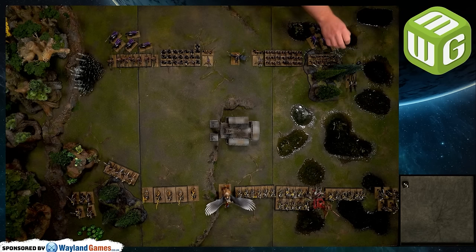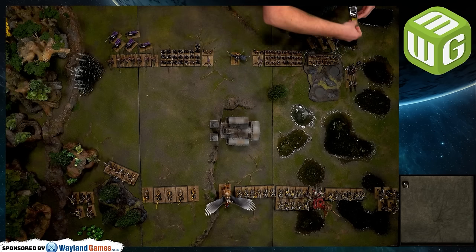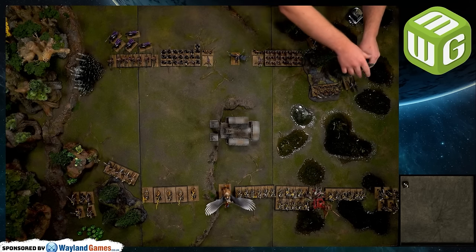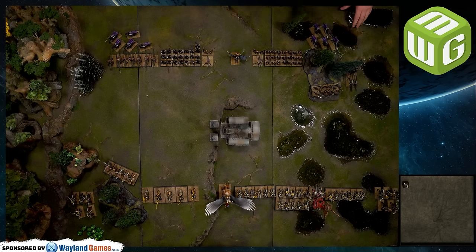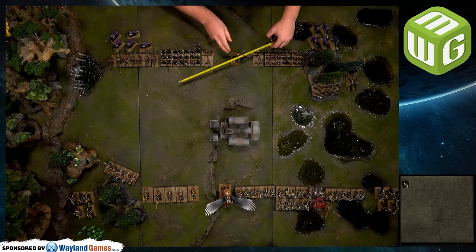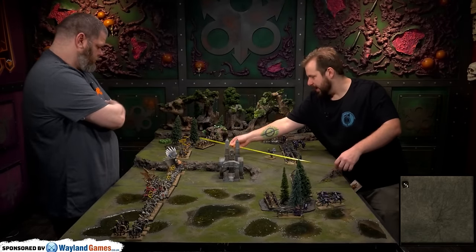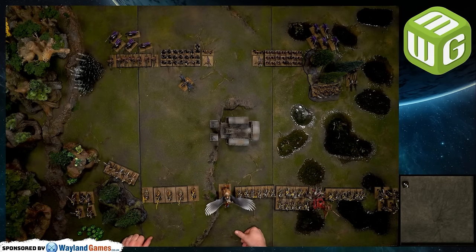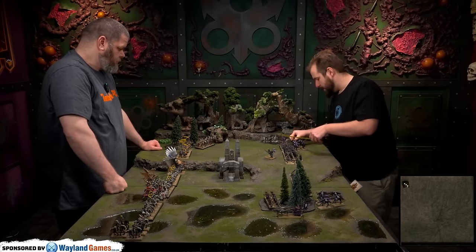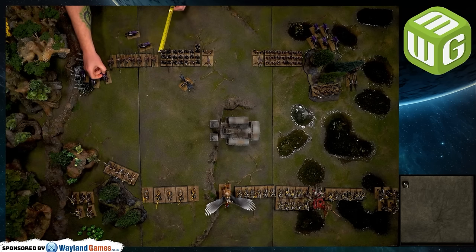The remaining Dark Riders on the right stay put, and the sorceress flies to the right side of the battlefield aiming to pressure the Outriders. The other Dark Riders come out as well, moving five inches in skirmish formation. It's risky but we're going for it.